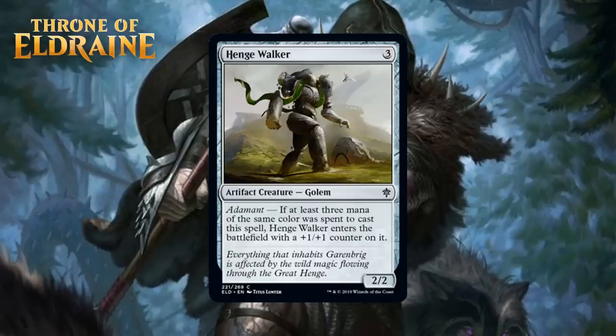Next up, we have Hengewalker, which for 3 generic mana is a 2/2 artifact creature golem at common, and it has Adamant — if 3 mana of the same color is spent to cast this, it enters the battlefield with a +1/+1 counter on it. This is less exciting than Clockwork Servant, as the payoff for getting Adamant going here is the difference between a D- and a C. The floor is bad because a 3-mana 2/2 is completely horrendous, and the maximum upside of a 3-mana 3/3 isn't incredible though it is solid. I'm going to say this is a D+.